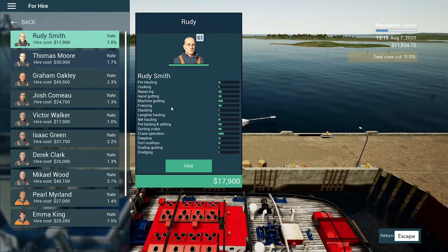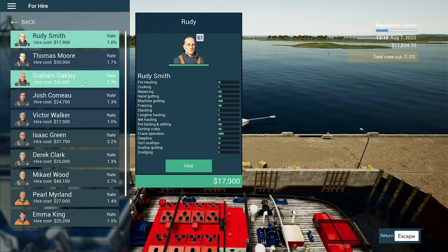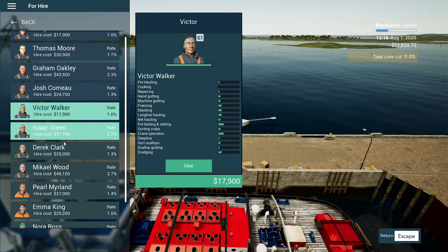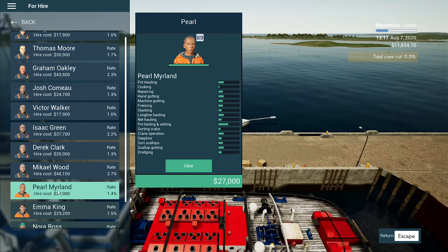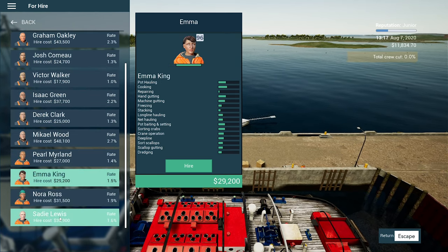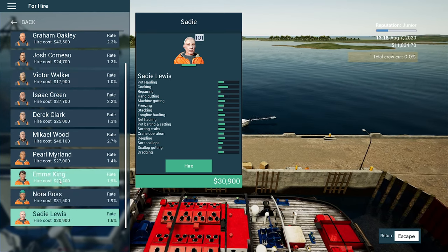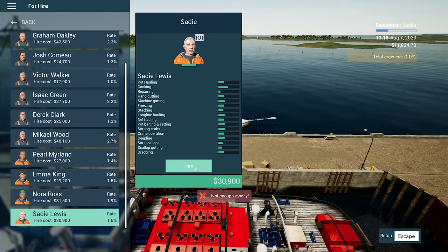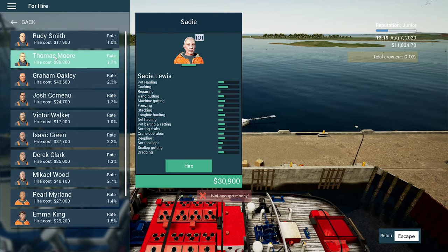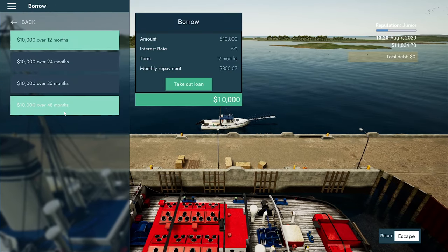So where are we looking? Deep line — just there. Victor's not as good as Rudy for deep line. Earl's pretty good at deep line. Emma's better again. Sadie's better again. Let's go Sadie. We'll hire Sadie. Not enough money. These people want money straight up front. Looks like we're going to have to borrow a bit of cash.